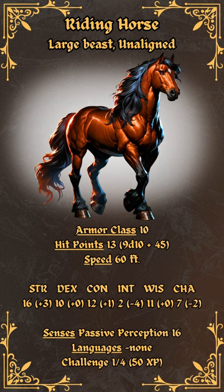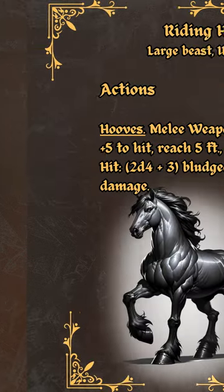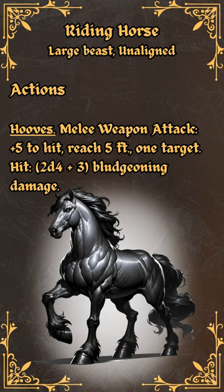In Dungeons and Dragons 5th edition, the horse is presented not just as a mundane animal, but as a versatile creature that plays a significant role in many adventurers' journeys. Horses in D&D 5E come in various breeds, each suited to different tasks such as riding, draft work or war. These noble animals are valued for their speed, endurance and ability to carry adventurers and their gear over long distances, making them indispensable allies in exploration and combat scenarios.